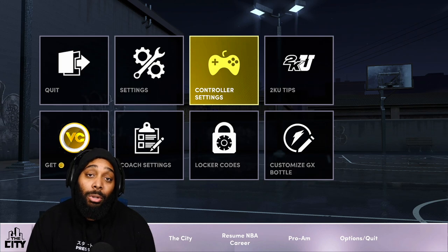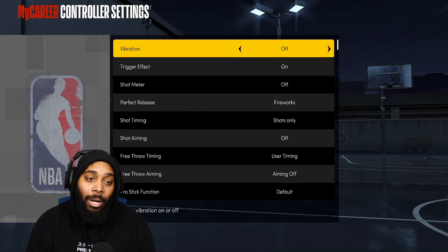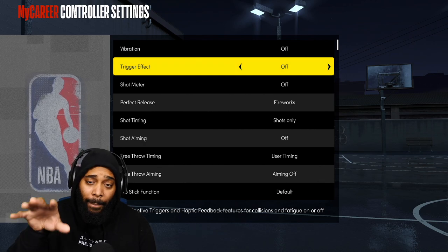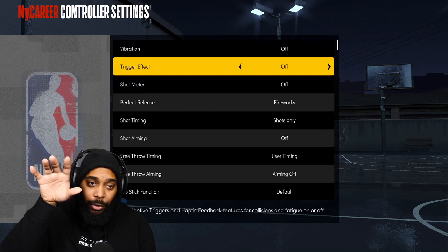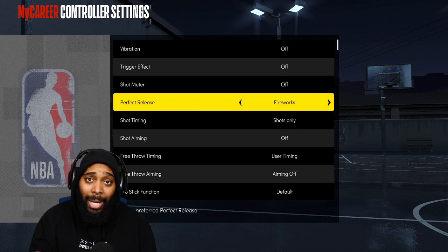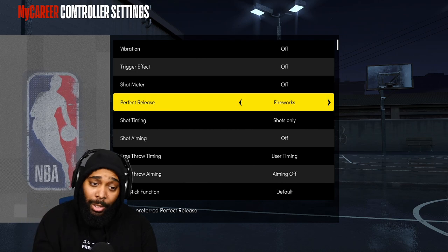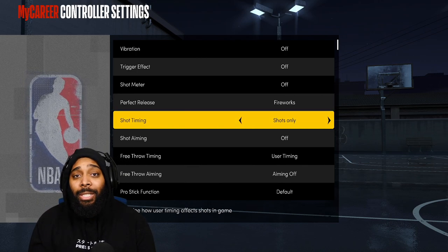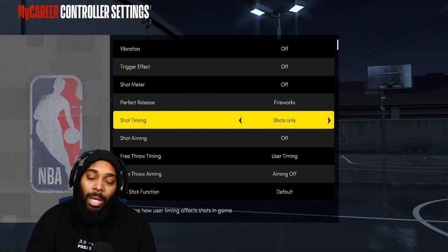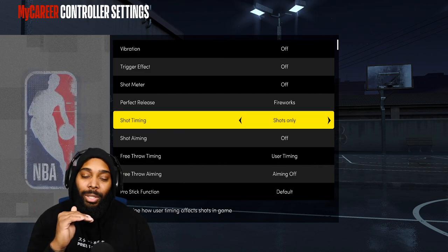Come over to options and make sure your controller settings are right. First and foremost, vibration - turn that off. Trigger effect - turn that off. Every single time you load into the park, make sure all three of these are off: shot meter, trigger effect, and vibration. As far as shot timing, you only want to have it on shots only. If you have timing on layups, very early is in your future - turn that timing off.